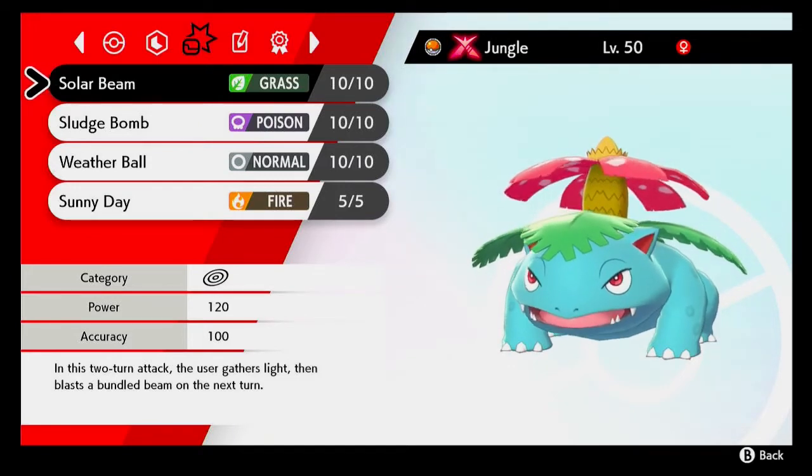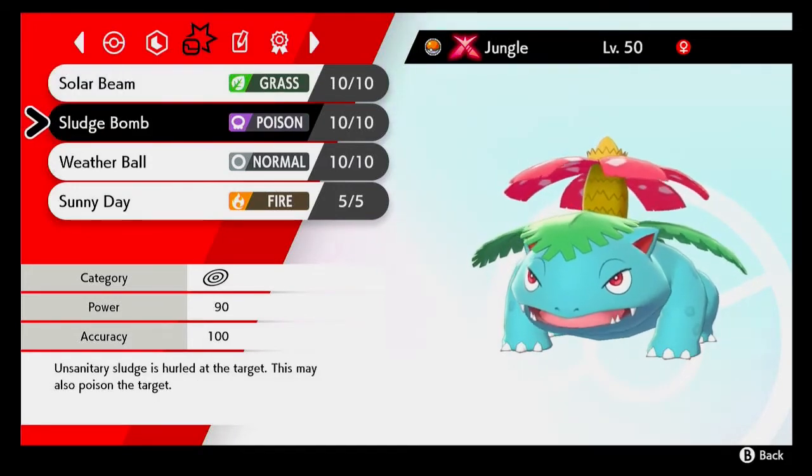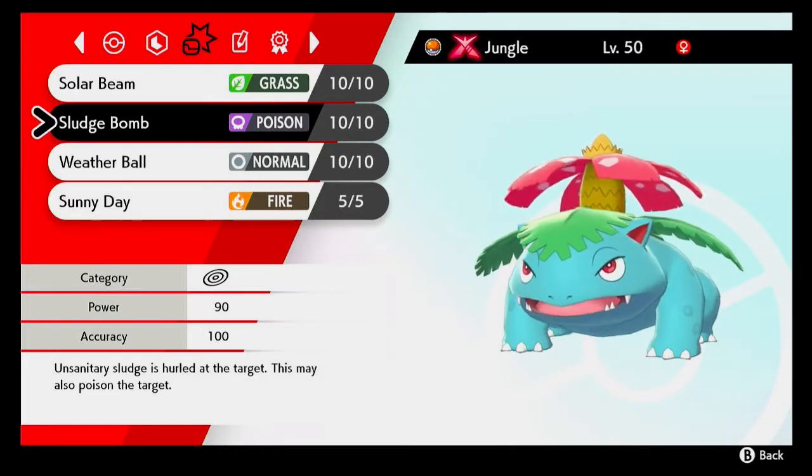The next move on this set is another STAB move, this time a poison type move. Sludge Bomb is a nice, reliable, accurate move that has a good chance of poisoning the opponent.